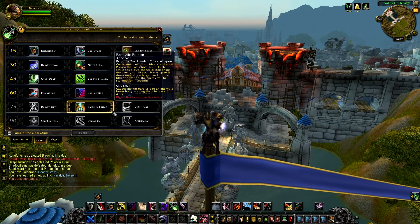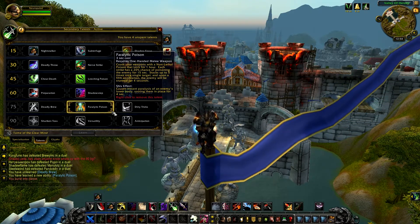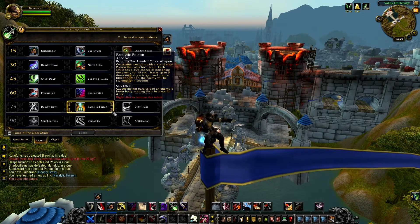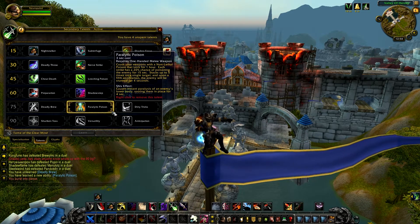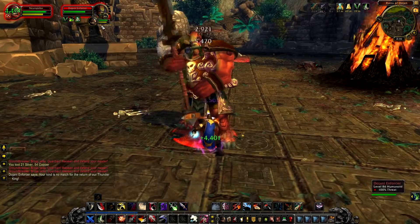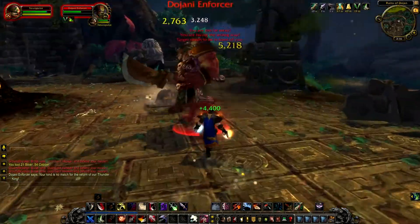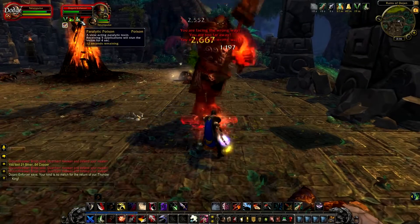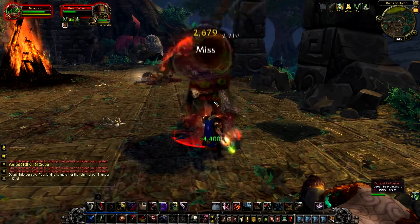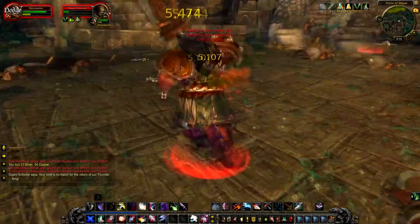Paralytic Poison: coats your weapon with a non-lethal poison that lasts for 1 hour. Each strike has a 20% chance of poisoning the enemy for 15 seconds, stacking up to 5 times on a single target. Upon the 5th application, the enemy will be stunned for 4 seconds. The Shiv effect causes instant paralysis, rooting the enemy in place for 4 seconds. It's hard to get 5 stacks, but I managed to do it and the target got stunned. The drawback is the 20% chance per hit — it's quite hard to stack. Using Shiv gets the target rooted with Paralytic Poison.